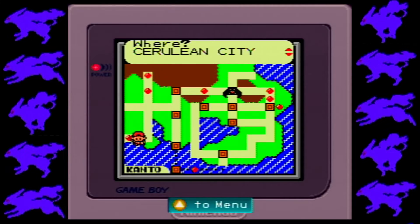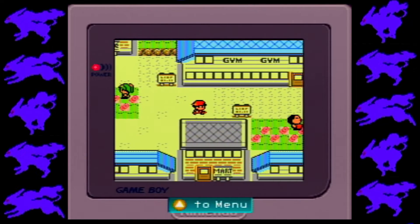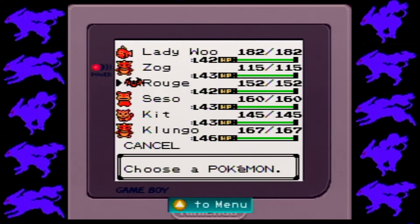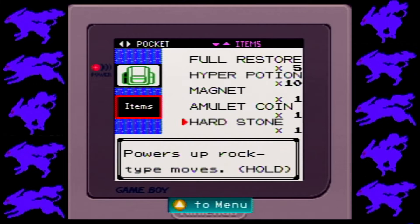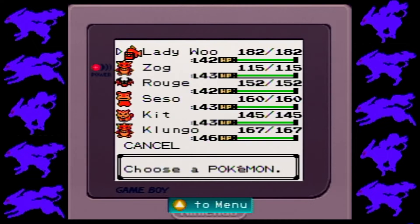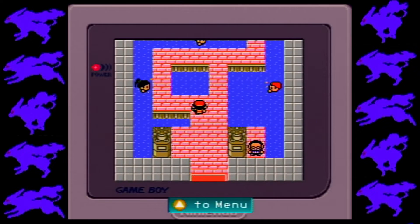Did I ever actually beat Misty? I don't think I did. Yeah, we had to do a whole bunch of things to get Misty to actually go to her gym. But now she's here, so we can actually just go beat her. I need to re-equip my items real quick, and I'm going to make sure that Lady Wu has the Amulet Coin — not the magnet, darn it. Alright, everyone is all equipped, so let's go work on the water gym.